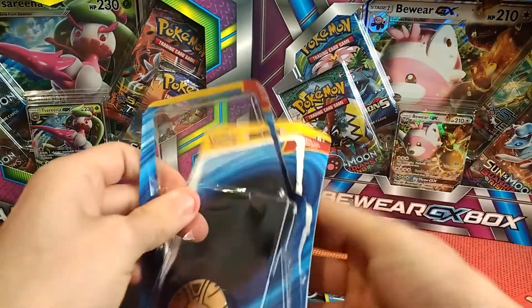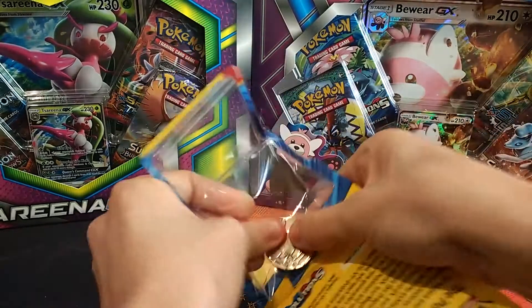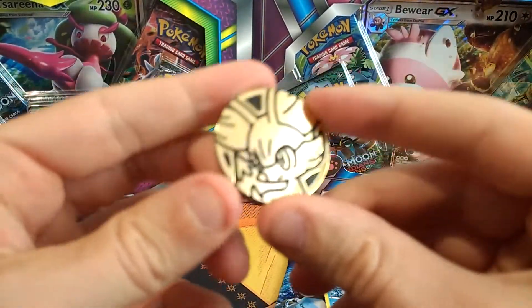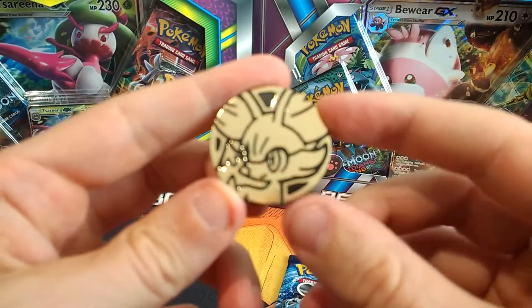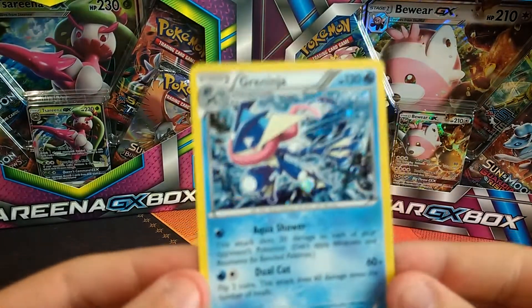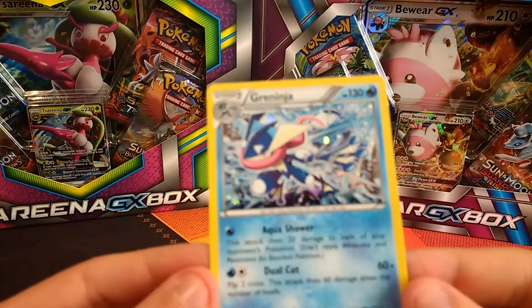Just get the holo out and this coin, put it on the side. So you've got a nice little Fennekin coin there — it's a cute little fox Pokemon — and we have this Greninja which is a holo and that is a really cool looking artwork.